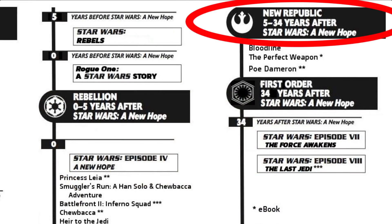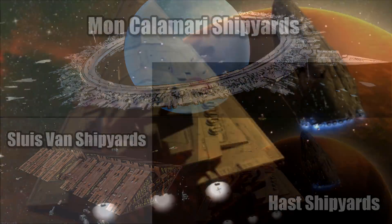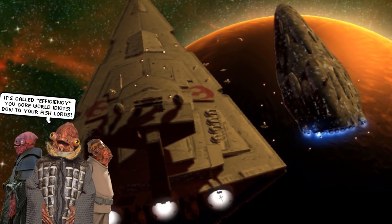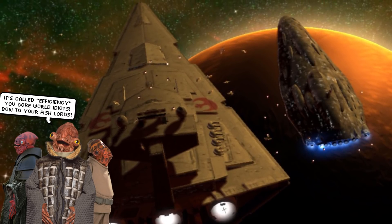Introduced in the year 9 ABY, it was produced through the joint effort of the Mon Calamari Shipyards, the Slewis Van Shipyards — a company that thought of ships as fine art — and Haast's Shipyards, the people who repaired and repurposed a lot of Imperial ships, giving the NR the Emancipator and the Liberator. By using the expertise of these different shipyards, they were able to fit in a great complement of troops, starfighters, and 20% more damage output than the ISD, despite being 400 meters smaller.